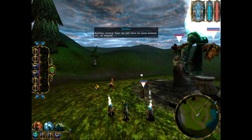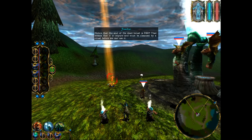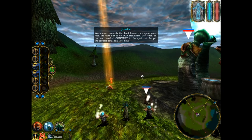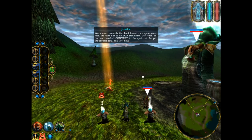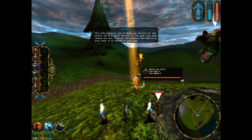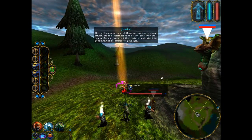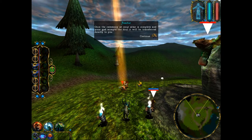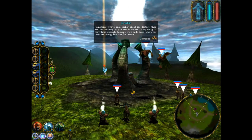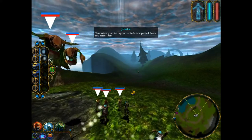Another victory. Notice that the soul of the dead locust is red — that means it is impure and must be cleansed by a ritual before we can use it. Walk over towards the dead locust, then open your structure spell tab. Left-click on the icon marked Convert and target the locust soul. This will summon one of those sac doctors — a spirit servant of the gods who will cleanse the soul, resurrect the creature, and take it to your altar to be offered to your god. Once the ceremony at your altar is complete and your god accepts the soul, it will be transferred directly to you. Remember: sac doctors are notoriously shy when it comes to fighting — if they take enough damage, they will drop whatever they are doing and flee the battle.